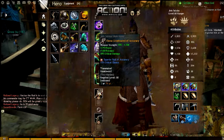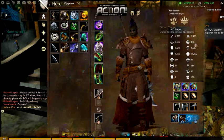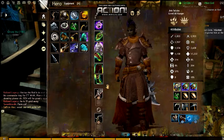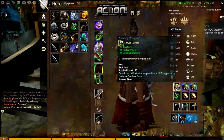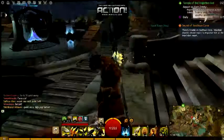On my greatsword, it's got the Superior Sigil of Accuracy, which adds 5% crit chance. For some reason it doesn't show up on my base crit chance here — so instead of 35, it's actually 39. I'm not entirely sure why. I'm also going to move on to my back piece; I've got the Fervent Sensor just because I think it looks nice. If you zoom in, it looks like it's attached to my greatsword for some reason, but I don't care because it's awesome.